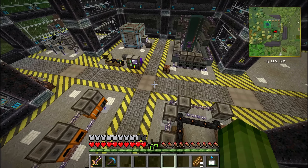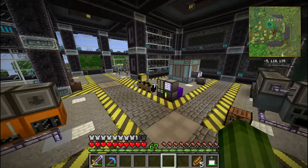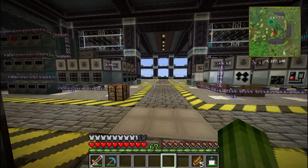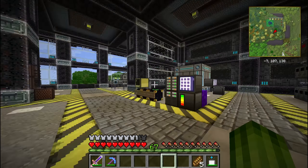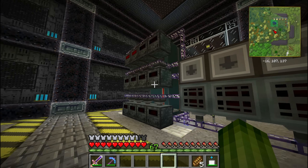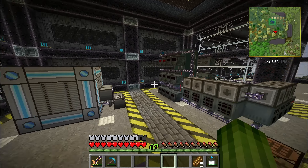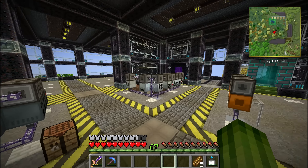Hello everyone, this is Insanejay and today we are on the Happy Diggers Amp server. I'm joined by Swerv and Mupje. Today we are going to build a big reactor because we need lots and lots of energy, and the setup we have with the Stirling engines just isn't cutting it anymore.